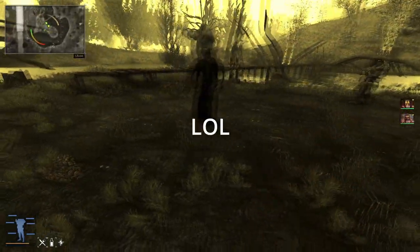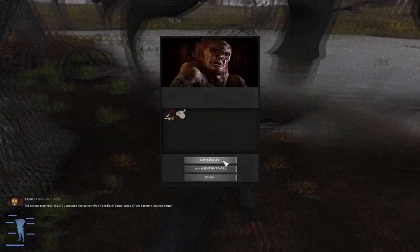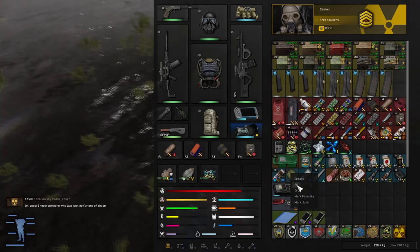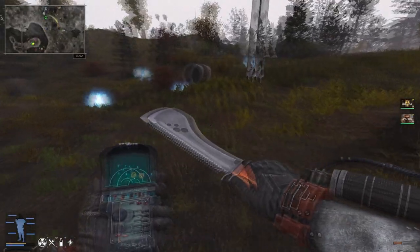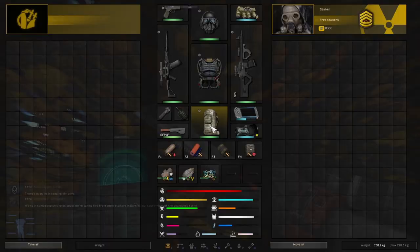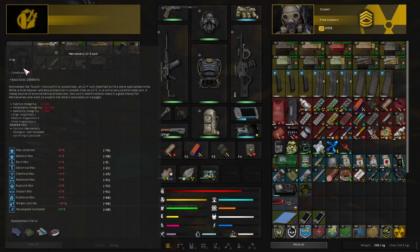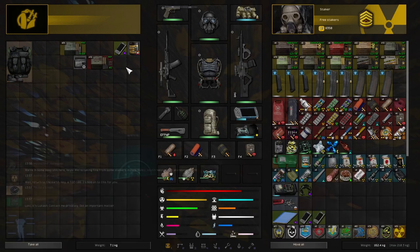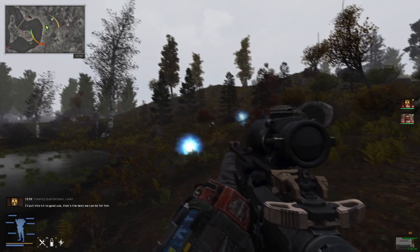One of my favorite moments — I decided to go to the Dark Valley and spawned right in front of what I think was a controller, some kind of psi-enemy, and one of my new companions just shoots him right in the head, which I thought was pretty good. I also find this field of electrical anomalies. I don't think I found any artifacts there, but basically any area where I had stashes or quests to accomplish, I'm just going to each zone and trying to get all of that done.